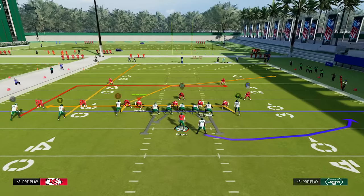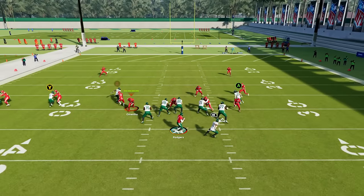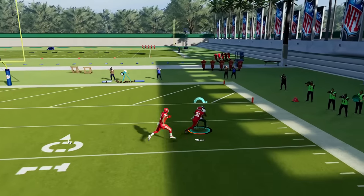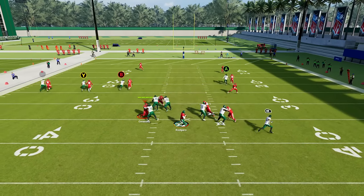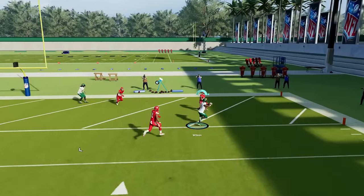Number four: how to beat man defense. It's already looking like man defense is going to be the most popular style of defense, so you need some routes to beat it. A great route is the deep crosser, found in every playbook in a bunch of different formations. They do a good job of beating their man, and if you put a streak on the same side of the field as the crosser is running to, that'll help clear out any deep safeties to get even more open.